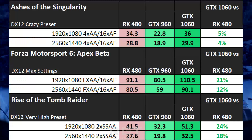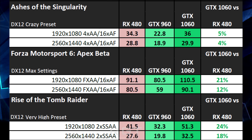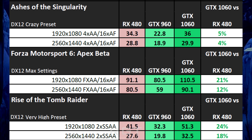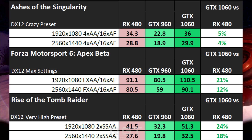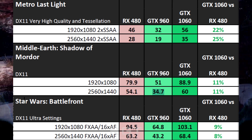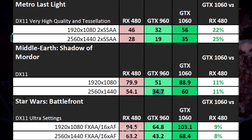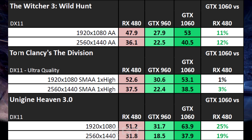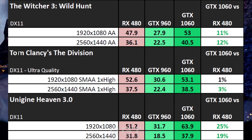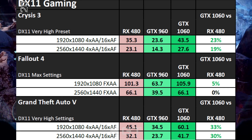So Ashes of the Singularity: 34 frames a second versus 36 frames a second, a 5% difference. I'm focusing on 1080p results, but you can see the 1440p anyway. Rise of the Tomb Raider at 1080p with 2x SSAA: 42 frames a second versus 51 on the GTX 1060. Grand Theft Auto V: 45 frames a second versus 60 frames a second. Metro Last Light: 46 versus 56 at 1080p with 2x SAA. Shadow of Mordor: 79.9 versus 89 frames a second, an 11% difference. And the closest result — where NVIDIA claim they're neck and neck with AMD — is 52.6 for the RX 480 versus 53.1 for the GTX 1060. Both cards easily outperform the GTX 960, which is fair enough since they're a generation later and considerably more expensive.